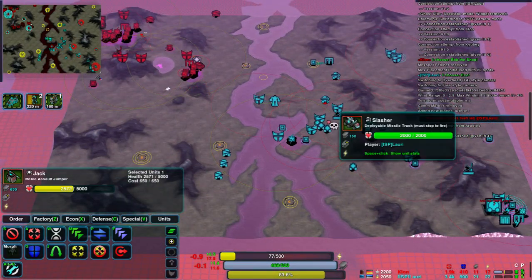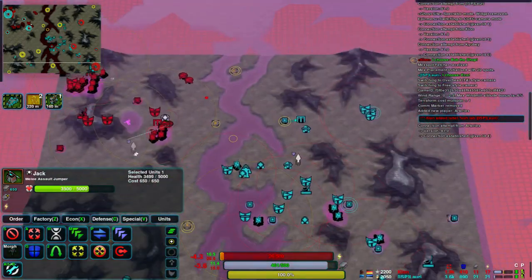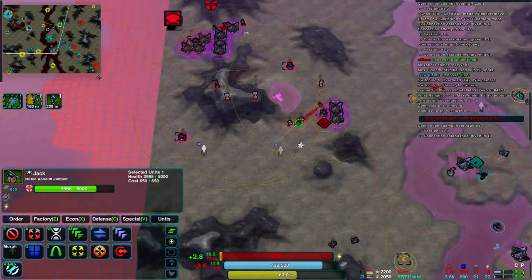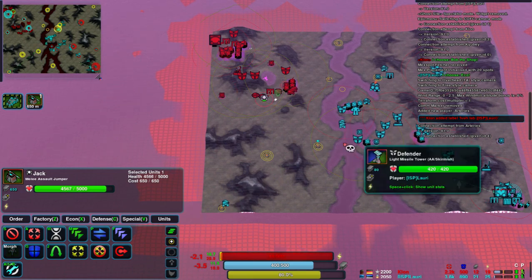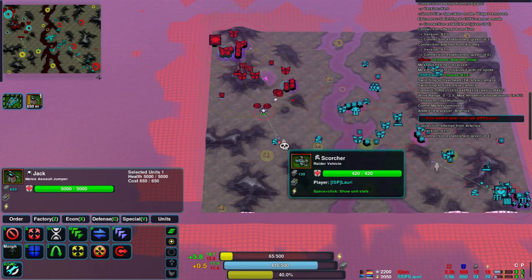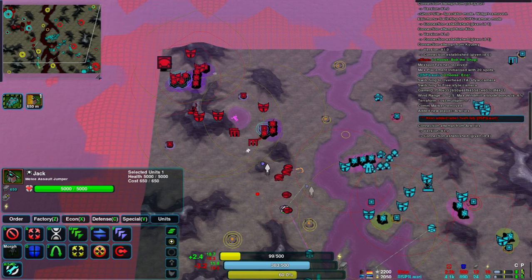Laurie moving forward now. He's been very good at taking these metal points as he expands — he's got the bigger ones in his base and is taking the smaller ones as well. Clone, meanwhile, is keeping his economy small. He's taken a couple of points but hasn't taken the southern half of his island and doesn't have the wherewithal to defend it from the scorchers patrolling the area. Also, Clone's big shortage at the moment is not metal but energy — he's got quite a lot of metal in the bank but not much energy, and he's having to build more solar collectors now.